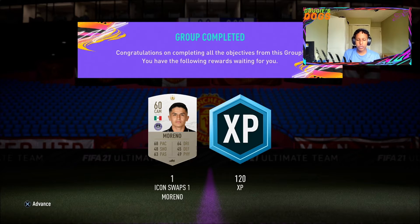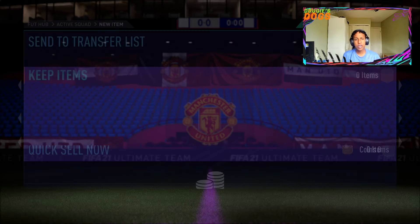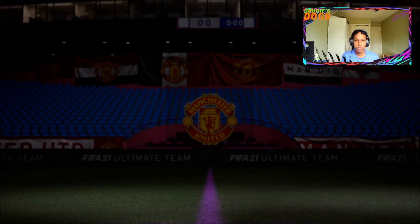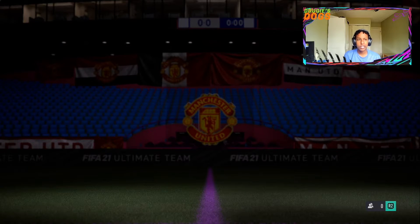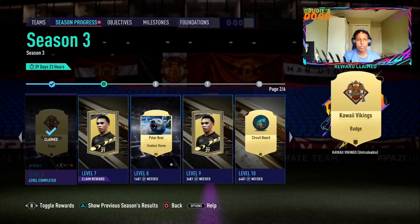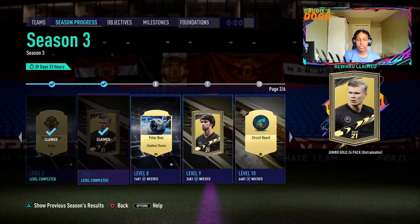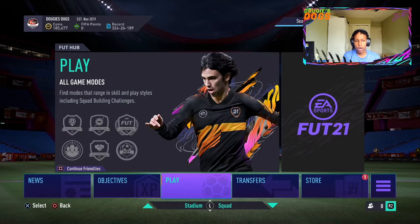Welcome back to the channel. Today we're checking out what EA have released. It's Sunday 1 PM, and I've been working on icon swaps. I completed my first one — the La Liga one — because my prep squad is mostly my main squad, so I went for the harder one first. Now I just have to do the Premier League, and there's the squad pals which I know nobody cares about, but I think there's a method to do it quickly — we'll leave that for another day.